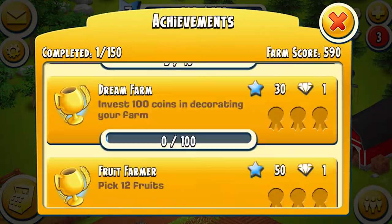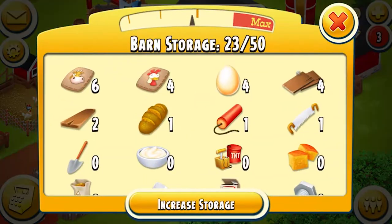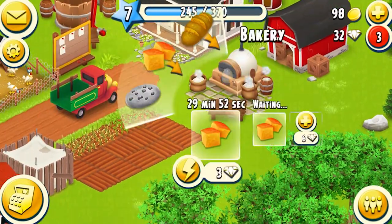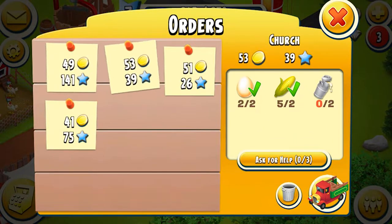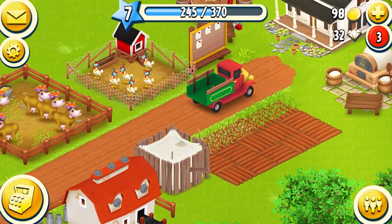There are 150 achievements, so we'll keep going until we've maxed out everything in this game. Our bread's finished — we need one more of that order. They take 30 minutes, so we'll be able to do that in this video. Two more — we'll be able to do the one soybean and the milk. We need a lot of milk.